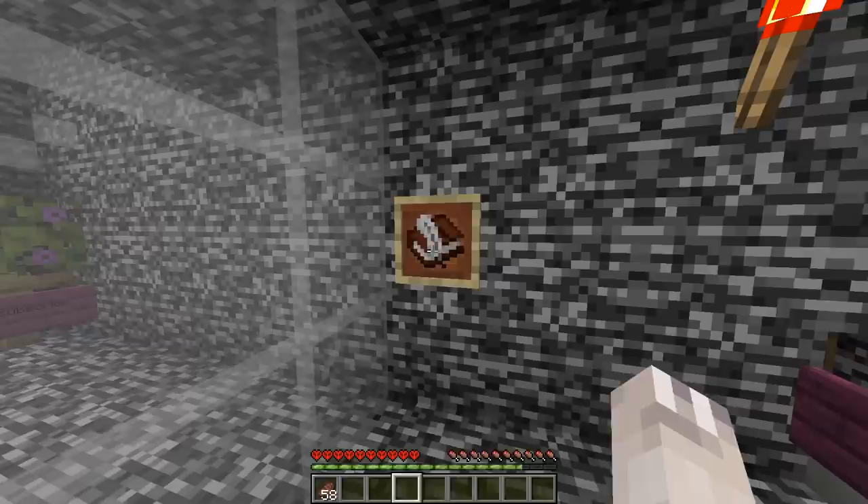I started by looking around the room I was in. The first thing I noticed was the book on the wall, so I went over and grabbed it. This rulebook basically stated no breaking glass, barrels, or item frames.